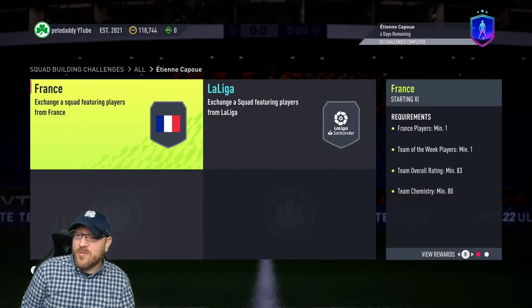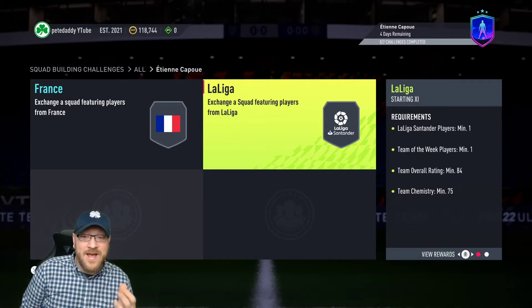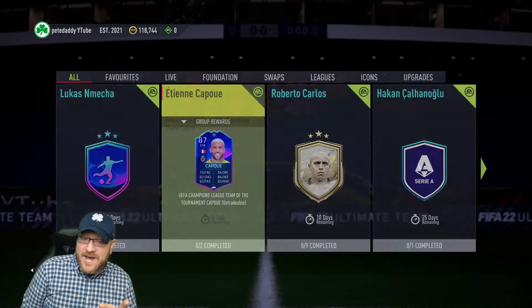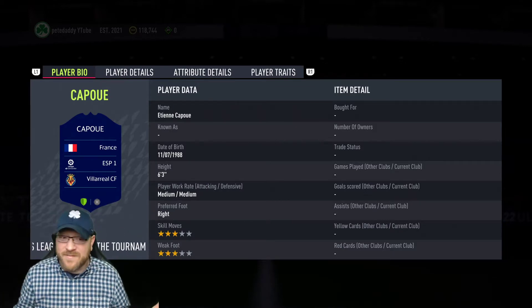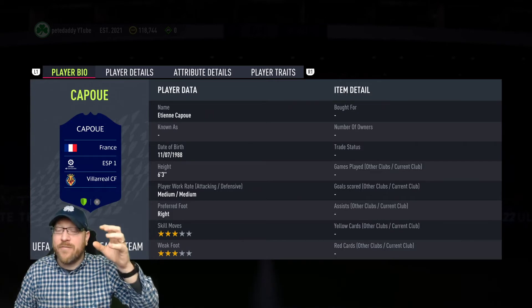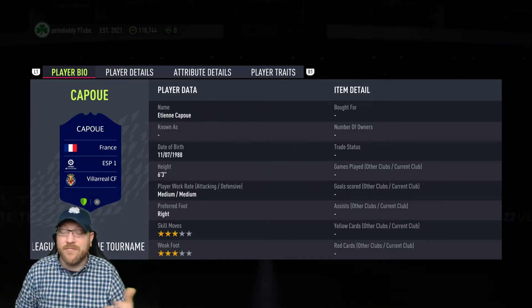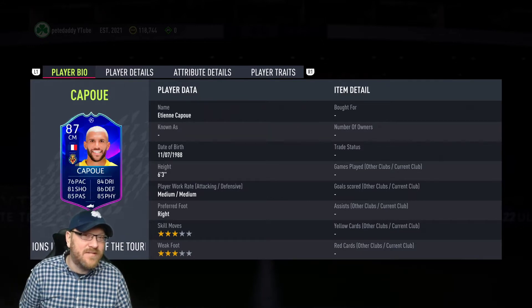We're talking an 83 with team of the week and an 84 with team of the week required — that is actually a really reasonable price. I don't know that he's absolutely outstanding, but he's got some really interesting links. He's La Liga and French. For example, Benzema is a strong link, Fakir is a strong link. Or if you've got Vinicius Jr. and didn't complete Benzema, you could have Vinicius Jr. at left wing, Capoue as your CM in a 4-3-3, and then Theo Hernandez or Ferland Mendy — if you have Mendy, that's a strong link anyway. It gives you some different link options.